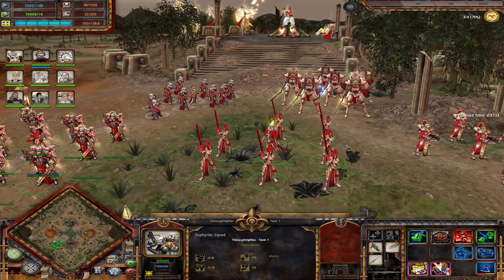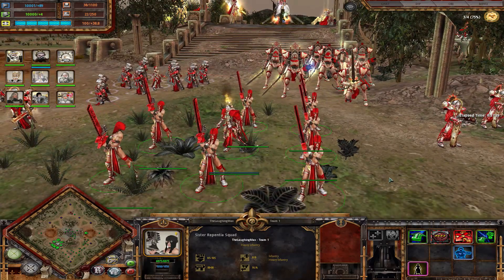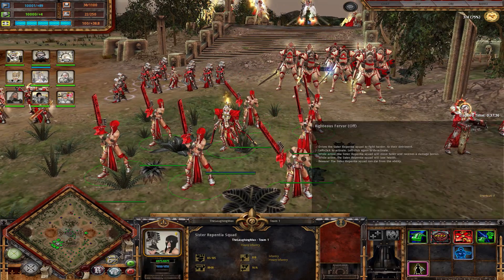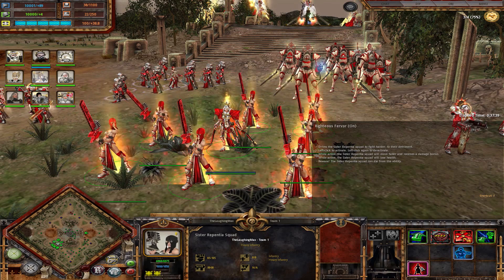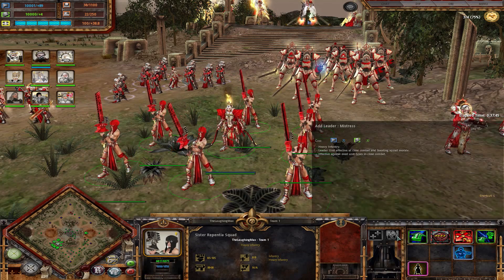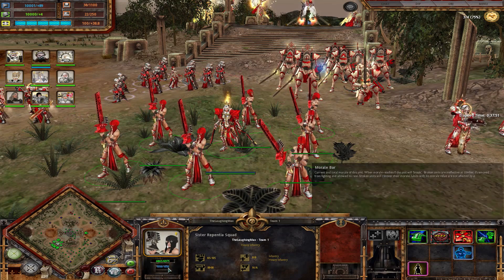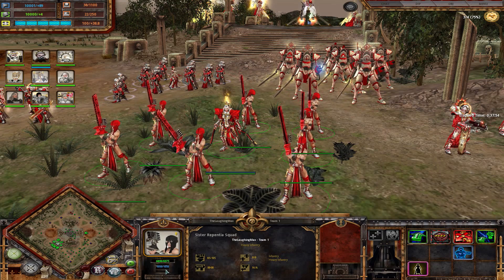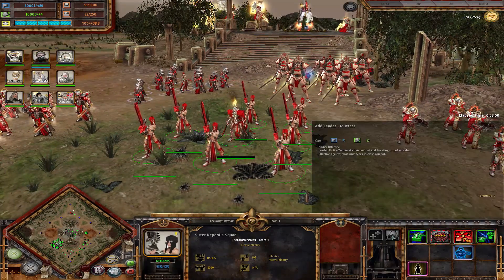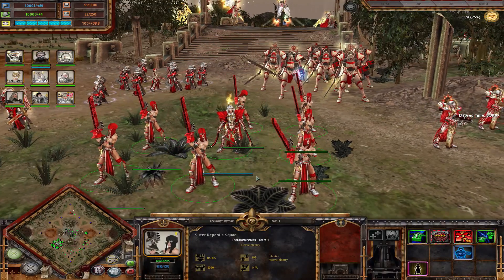In tier three, you get access to three more infantry squads. First, the Sister Repentia squad — really tanky and fast melee superiority squad. They can get even faster using their toggleable ability Righteous Fervor, which makes them lose health but deal more damage and move faster. They have a Mistress that increases morale by a hefty amount — starting morale is around 300 and she gives them 400 — so they don't break as easily. The Mistress herself is also quite a good combatant, so getting her is never wrong.